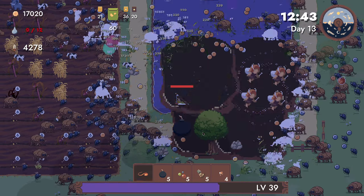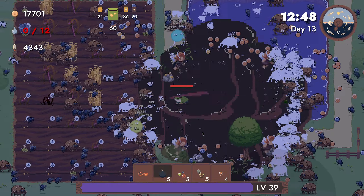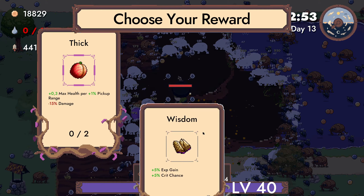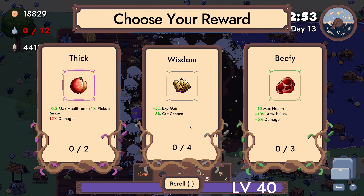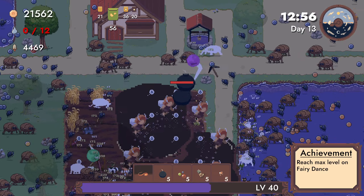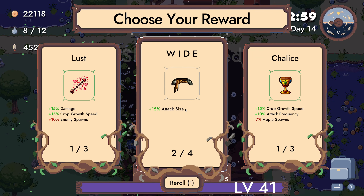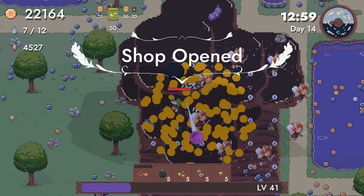Yeah, the tar area really helps — I think it has kind of a knockback effect. Max health — nope. Experience gain and crit chance. Amount duration — I'll take this. Give me bigger attack size.